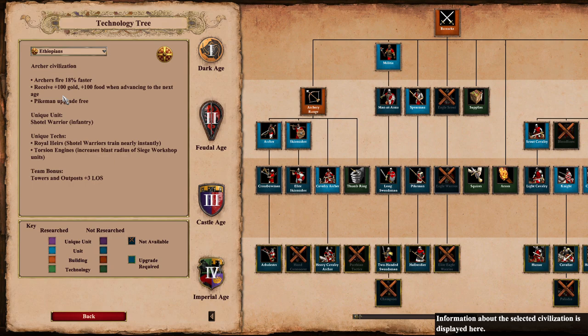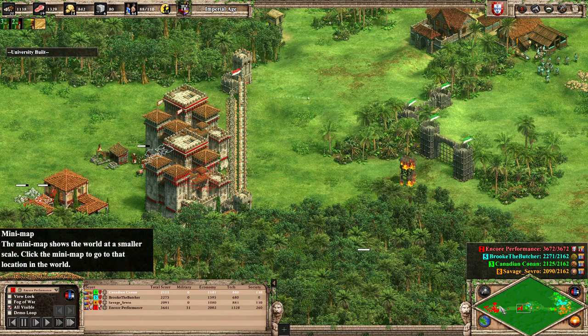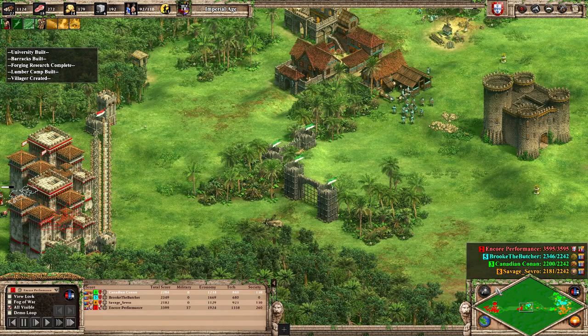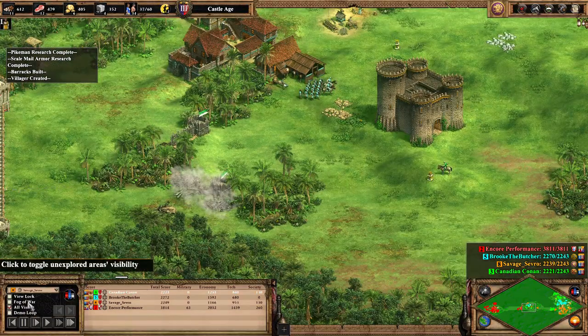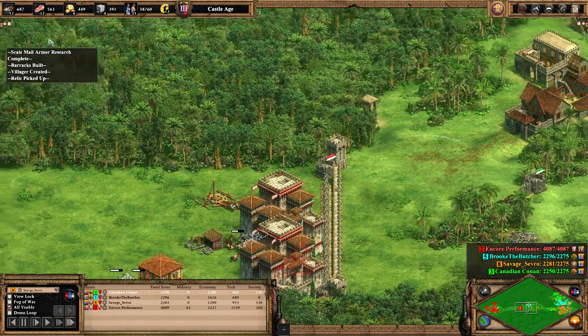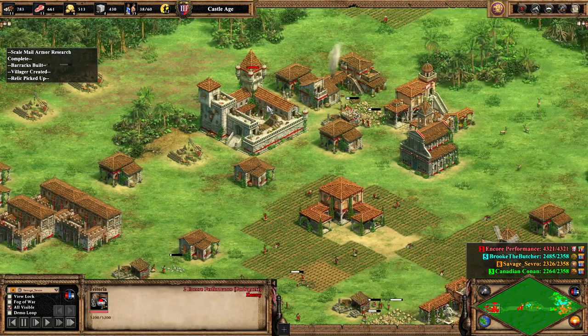Their unique unit is the infamous Shotel Warrior, which tears down buildings. Royal Heirs lets them be trained nearly instantly — if you have Conscription I believe it's 1.8 or 1.9 seconds. Torsion Engines increases the blast radius for siege workshop units, which can be completely fatal — I would not recommend it for siege owners as you'll just end up killing your own units. But if you go mass scorpion with Ethiopians you'd find it a wonderful unit.